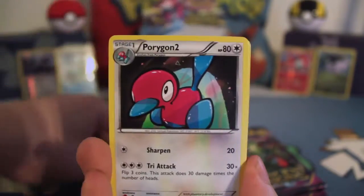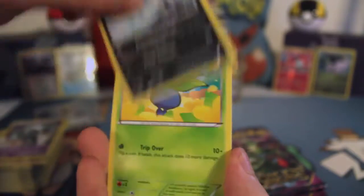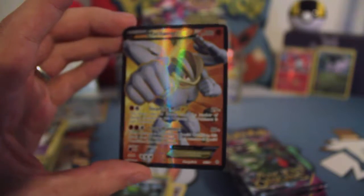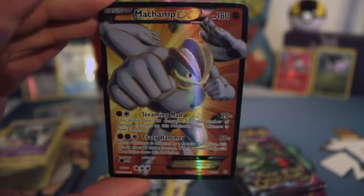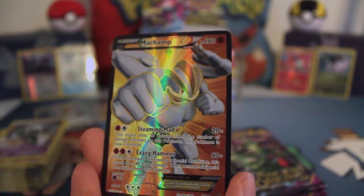Slugma, Porygon, Energy Recycler, Porygon, Malamar, Oddish, Meowth, Combi, Forest of Giant Plants Reverse, and oh — our second full art: Machamp EX! Most impressive. Yes, we are going to save it. Very nice. I think I am addicted to booster boxes now.